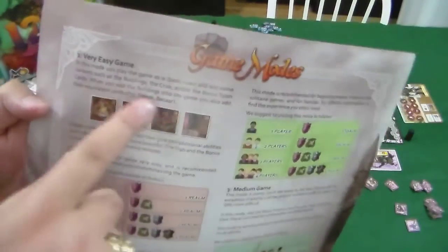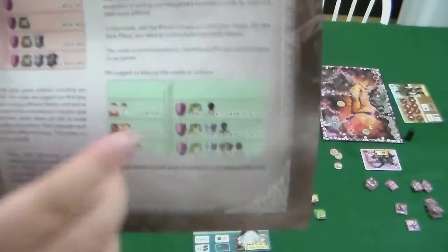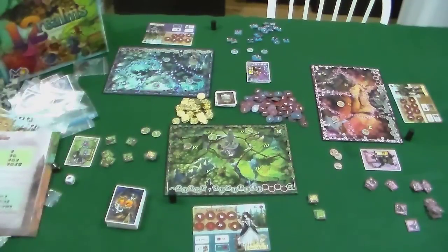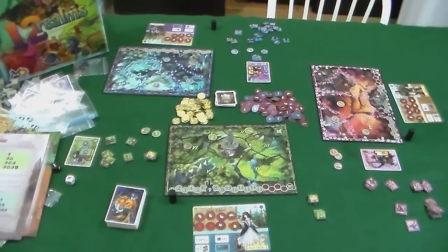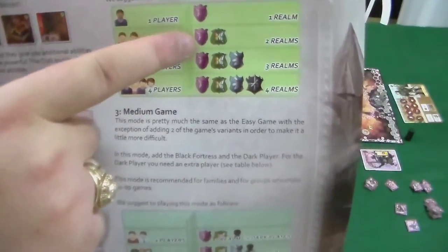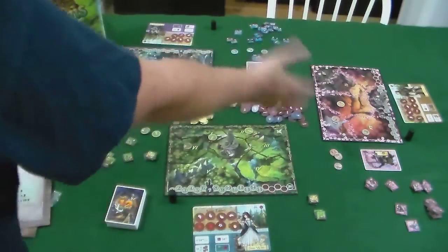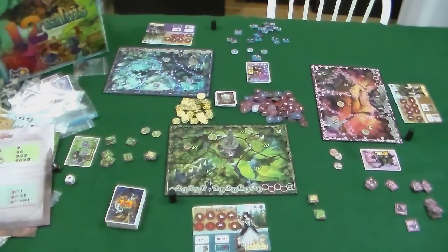You can see the difficulty settings: very easy, easy, medium — which is the first one that adds the dark player — hard, which adds the dark player plus more variants, and nightmare, which throws everything at the good players. Right now I have this set up for an easy game with three players using all recommended settings. There are different symbols for the realms: a pink shield, a green shield with a butterfly, and a blue shield with a unicorn.